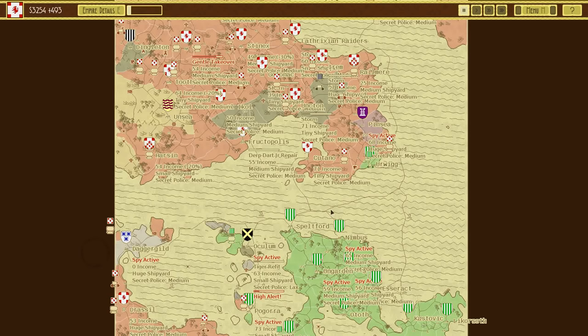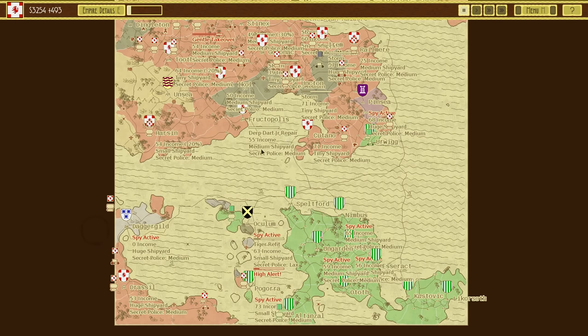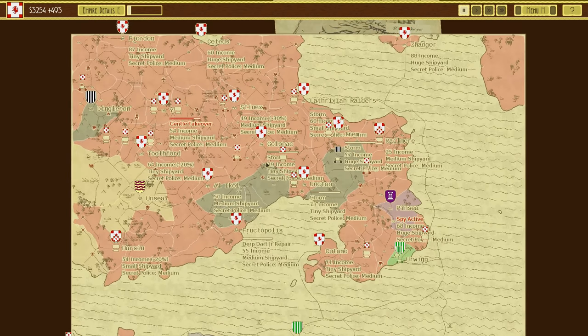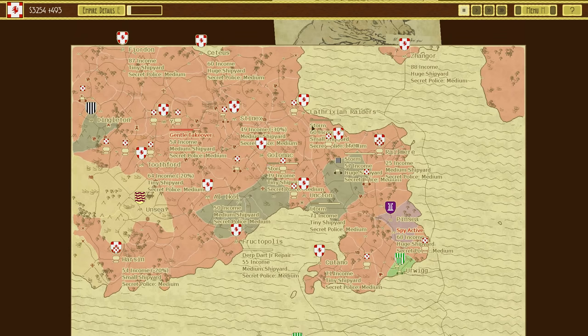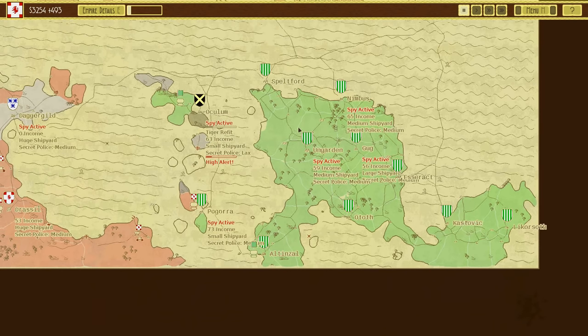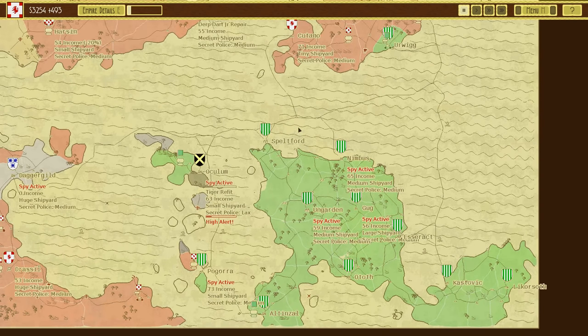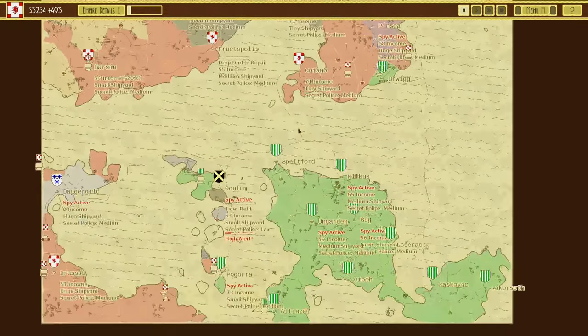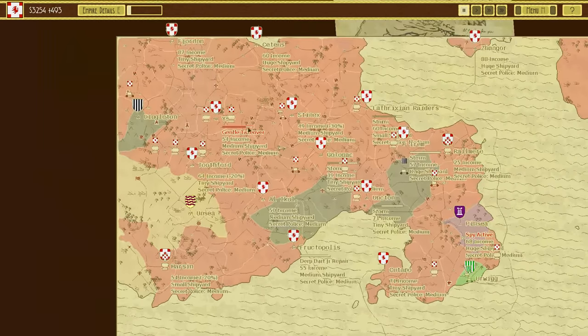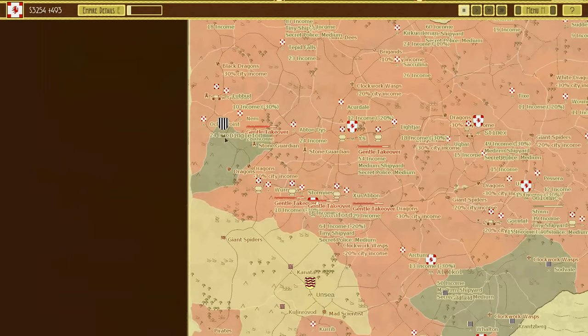Greetings and welcome back to Airships Conquer the Skies with me Lathrix, and welcome back to the world map, which is very clearly being dominated by two major forces. In the north we have the benevolent, kind and loving Lathrixian raiders, and in the south we have the Green Empire. Today we are finally going to start attacking the south, spreading our influence absolutely everywhere as soon as I take out Dingleton.